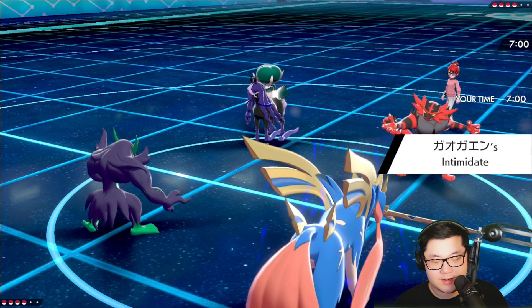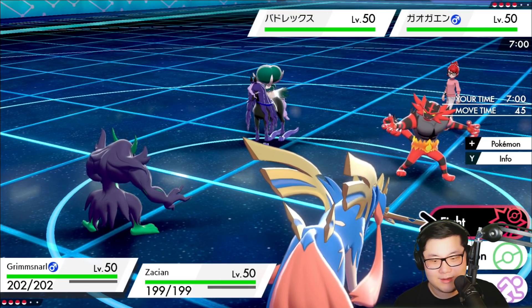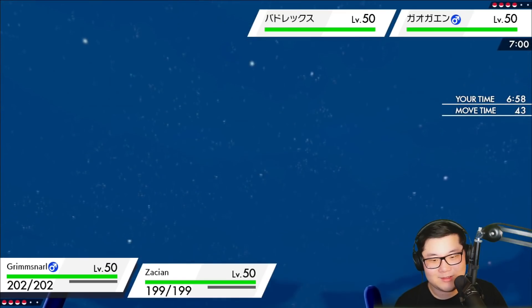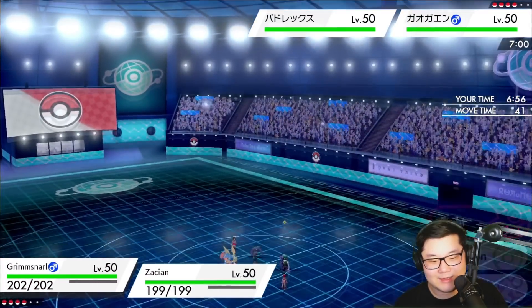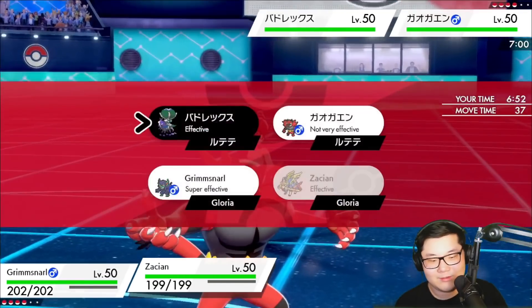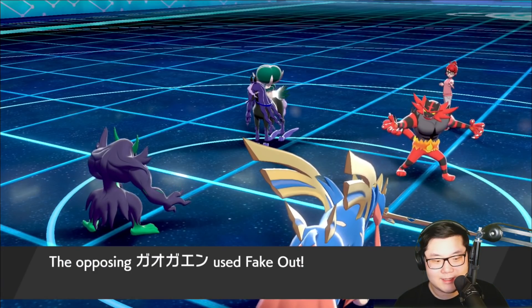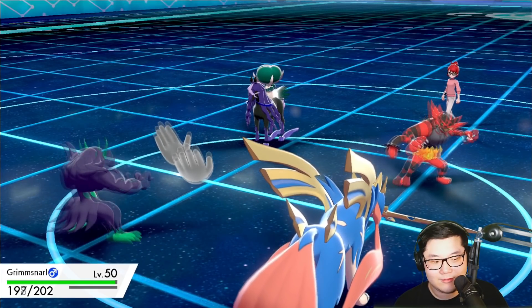A Calyrex lead might have been better, but this is still not too bad. I think I could go for a Spirit Break into their Calyrex slot and a Behemoth Blade. I don't know if they want to switch out — it doesn't really matter too much to me at the moment. Incineroar is just really tough to damage. Let's Spirit Break here and go for Behemoth Blade. We get burned — unfortunate. I don't know what their set is. We're going to see Fake Out come out into the Grimmsnarl. And an Astral Barrage — that's cool.